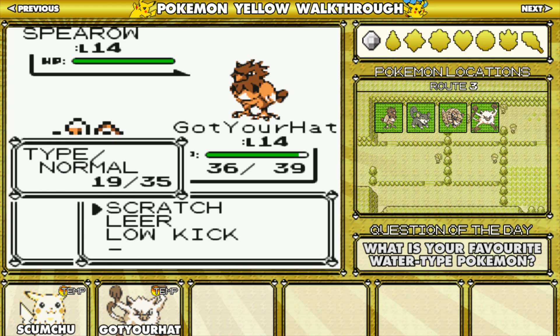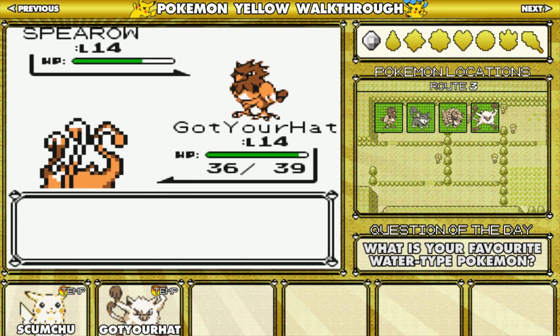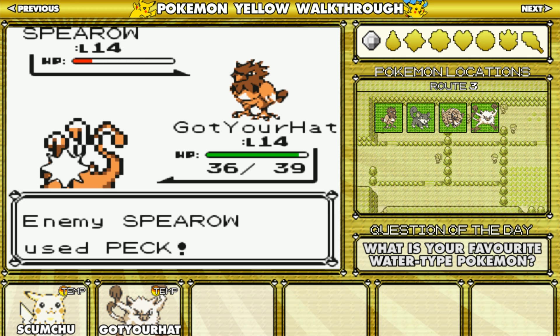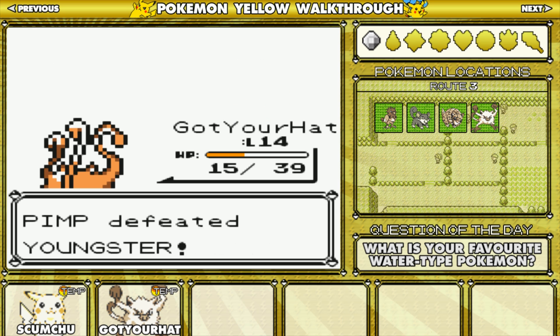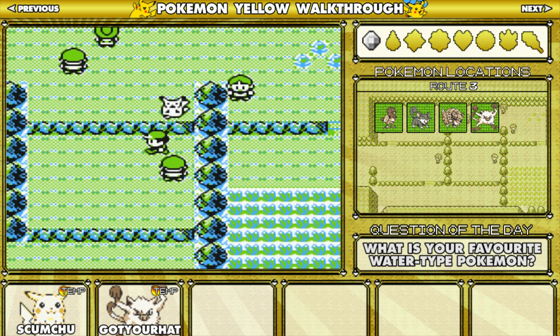Spearow! Let's just go Scratch and hope for a crit. Growl fails — nice, get another free Scratch. Peck didn't one-shot me. Nice crit! Spearow's down — lucky he didn't use Peck a second time or I would be dead.